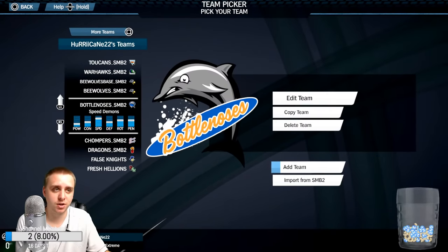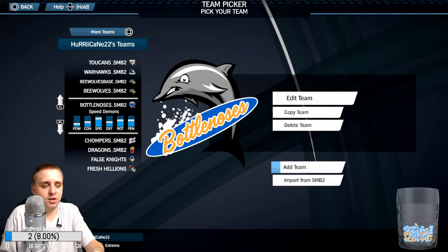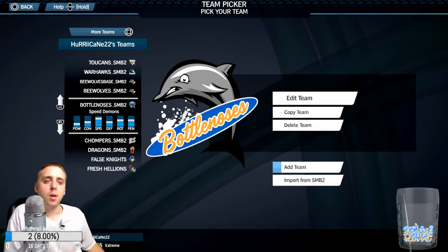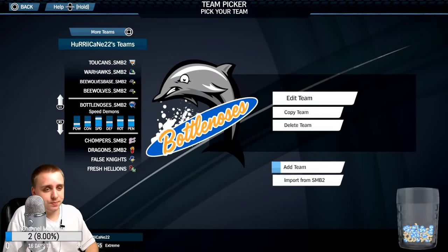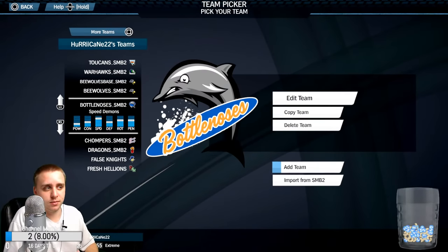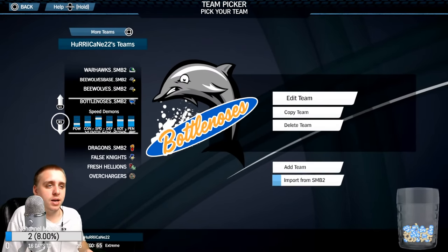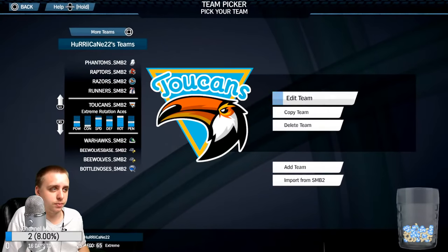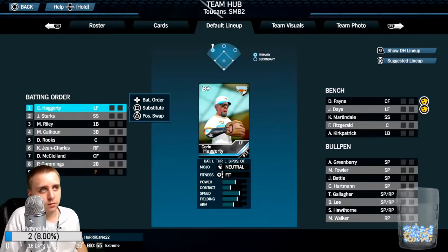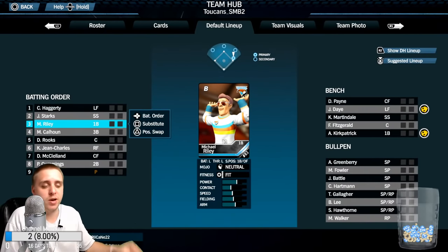I'd like to do some further customization to the rosters and get it going. I'd have to do a lot of adjusting — I want to make it a balanced league — but I have to figure out how many teams, how many games, and whether we want some simulating involved. I just need some time to think about it and feedback from all of you. Here's my Two Canes team, and it does have my customization because Corin Haggerty was not there at the beginning of the series. These are actually the current teams from the end of the Super Mega Baseball 2 series.